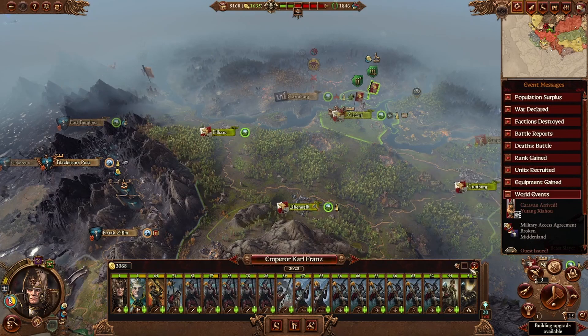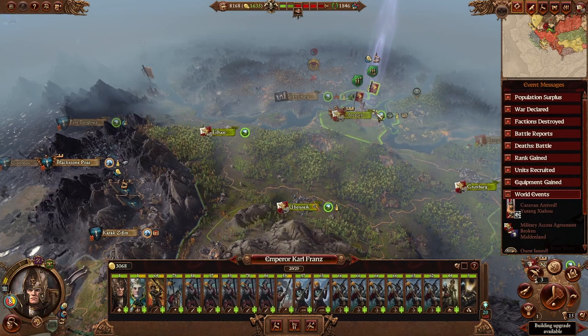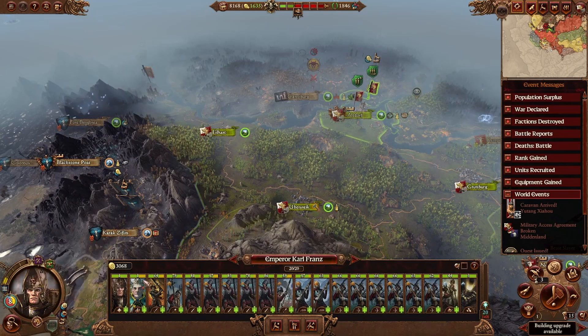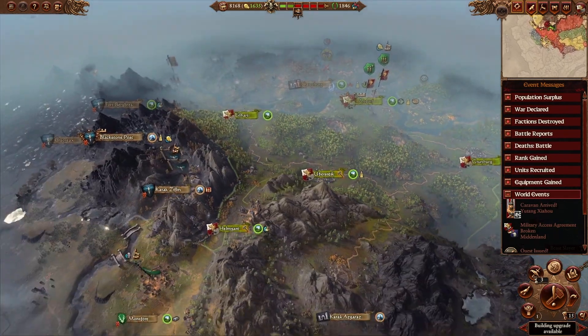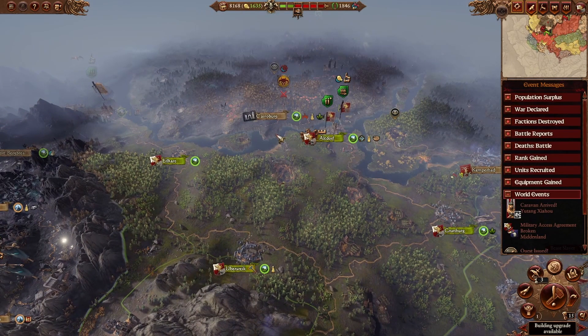We're going to talk about things like research, economy and infrastructure buildings, units and army composition, your lord's skill point choices, the diplomacy situation, the overall campaign strategy, and touch on elector counts and imperial authority. This is meant to be a quicker video, so let's get into it.